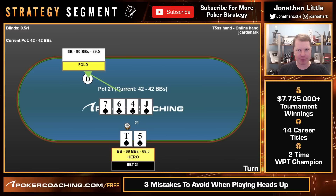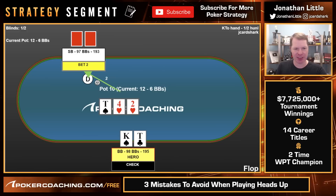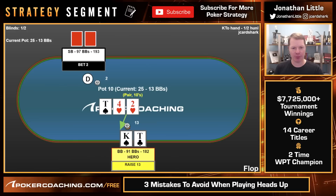Small blind raises, we call big blind. Flop comes ten-four-two, we have king-ten with a flush draw available. This is an excellent spot to check-raise. We check, they bet tiny — we make it $13. You may ask, why so big? When your opponent bets one big blind, you want to be raising quite large. You are raising in relation to the size of the pot, not in relation to your opponent's bet. If you make it three times their bet, they're obviously not going to fold much of anything. So we make it $13 in relation to the pot, and they call.